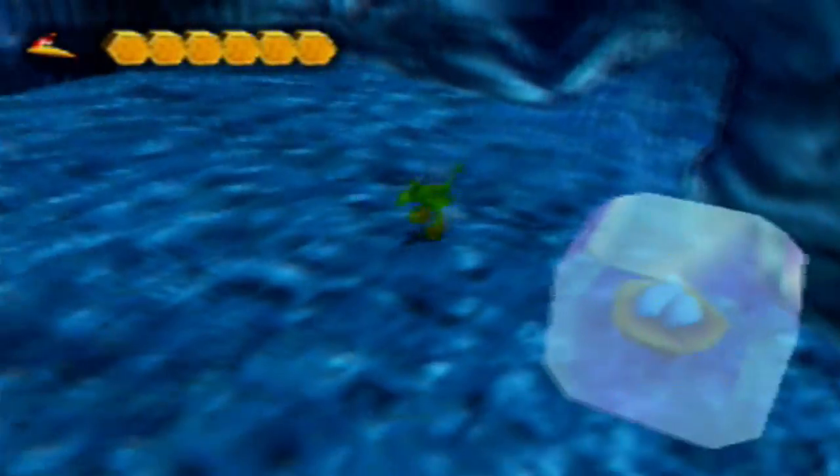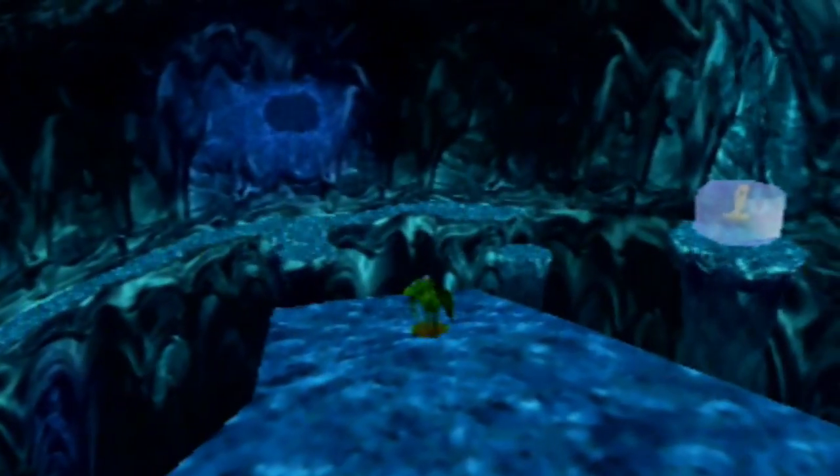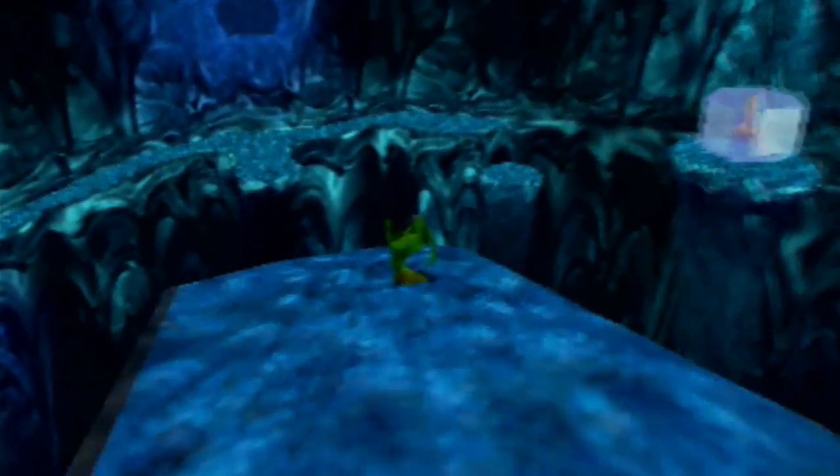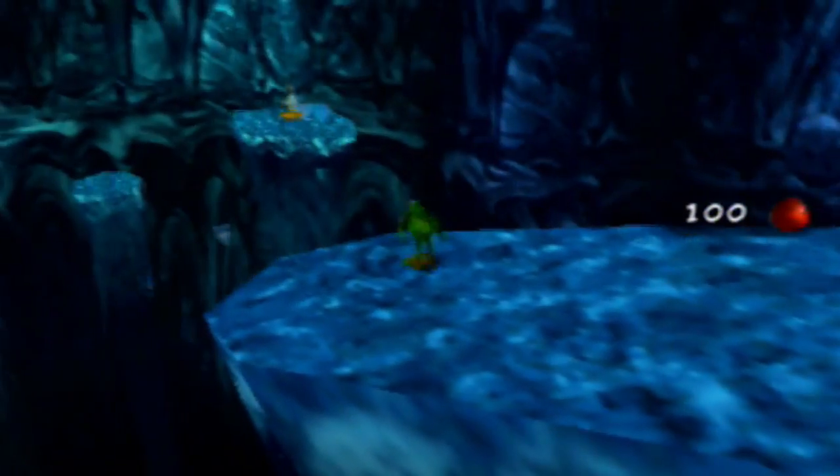You hold the Z button, and as long as you're holding it, Kazooie will continually glide until she reaches the floor. But more importantly, over there we have the treble cleft, so we're going to get that first.